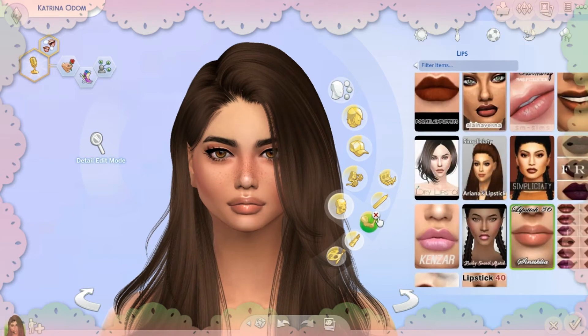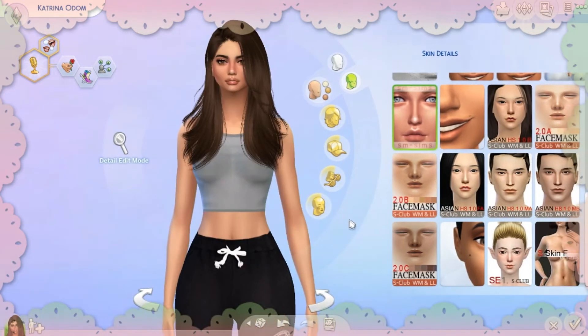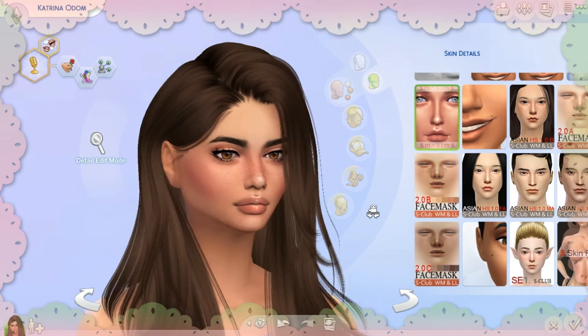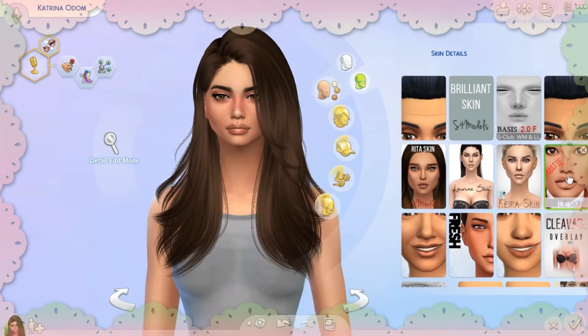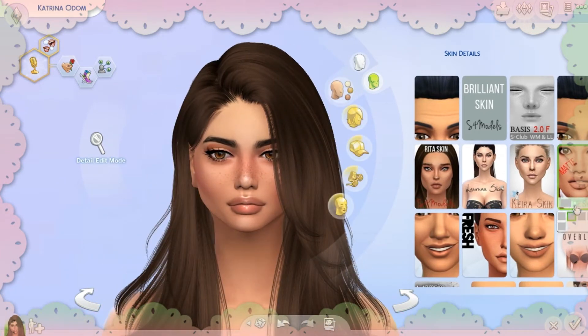A lot of people ask me what skin I use and how I make my skin look good. Here's my secret — this skin from Simplicity. This is the matte version, the Kylie skin, and it looks absolutely beautiful. It has variations including freckles and a contoured version with freckles.